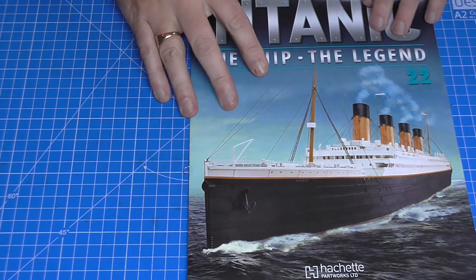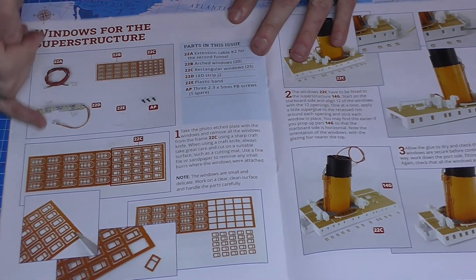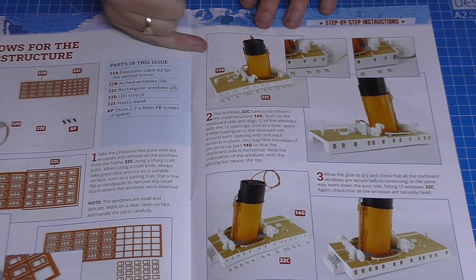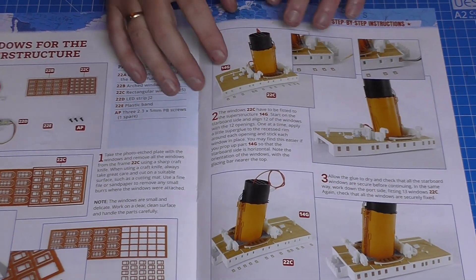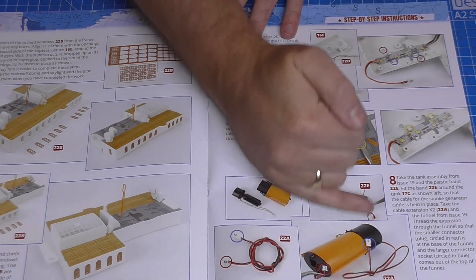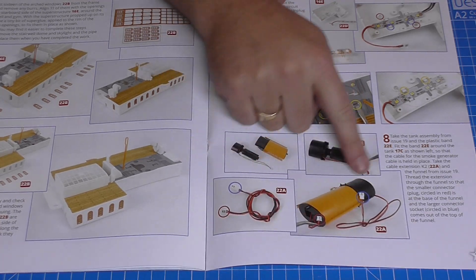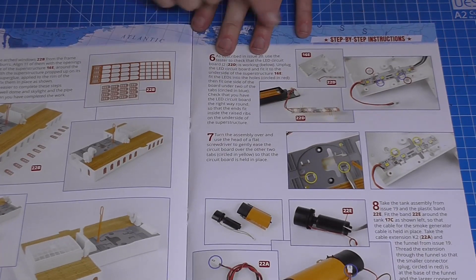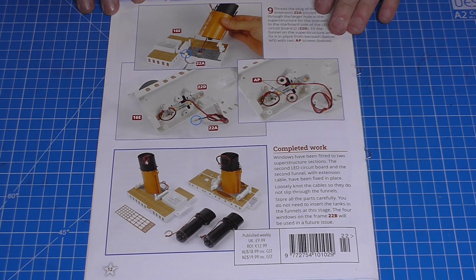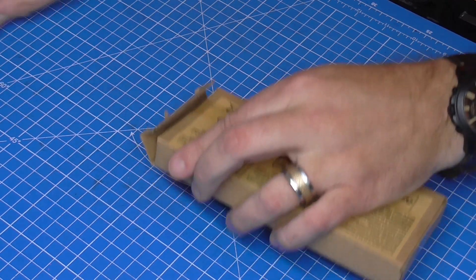That leads us to stage 22, and as I said this is going to be quite a busy issue. We've got a lot of photo etch parts here — window frames — we're going to cut them off the fret and put these all around the decks. Once they're done on that side and the other side, we're going to take out the middle section of the second funnel, just like we did before, and put the extension cable through. We've also got some lights to install, so by the end it's a very busy issue. Everything in this box is stage 22.